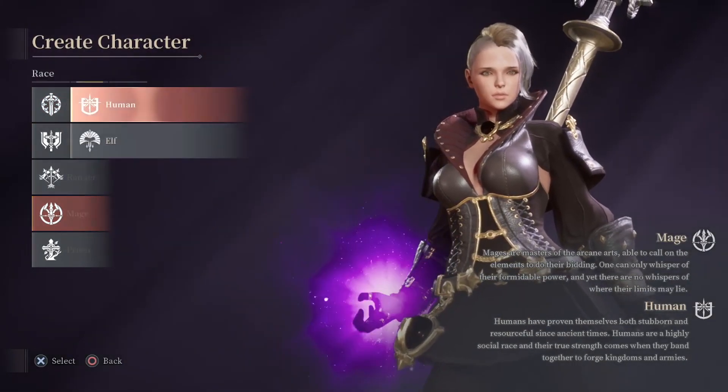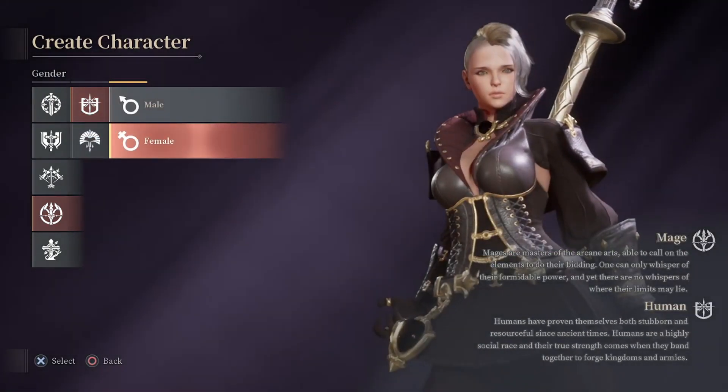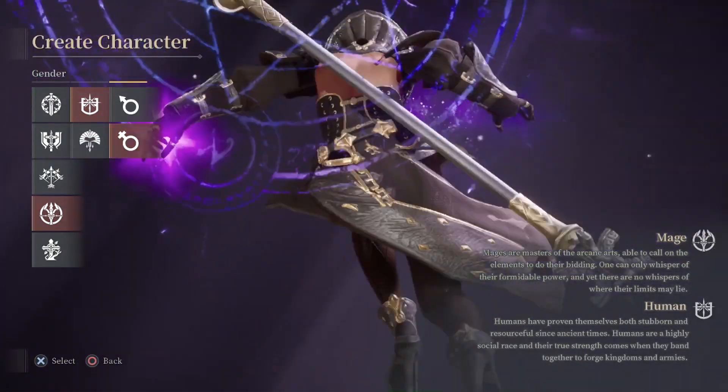So here we have the mage. The mage can either be a human or an elf class, and they can be male or female. We're going to go ahead with the female mage — human, of course.